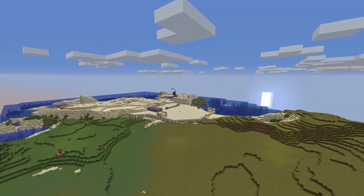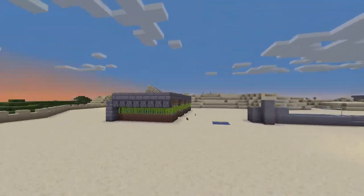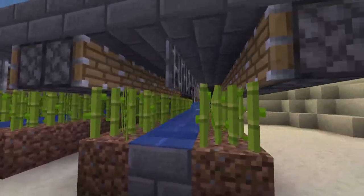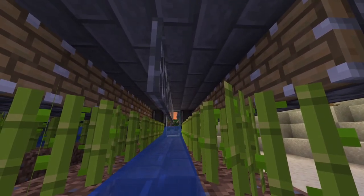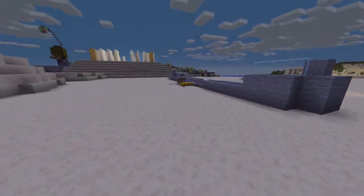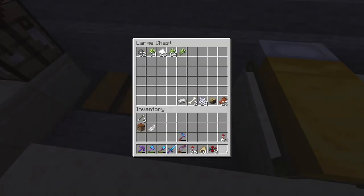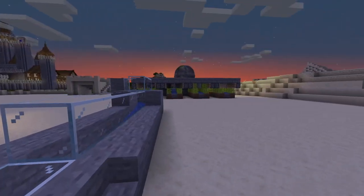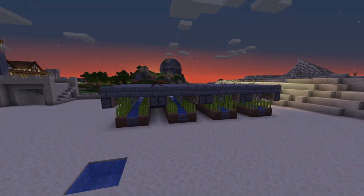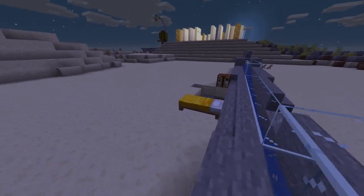Over there in the farming district area, this is a Tango Tech sugarcane lossless farm. As you can see it's not done — the sugarcane pops up and ends up on the ground, and I have to pick it up. Because we don't have a collection area yet, I put it in a chest. But it's working, it's great. Maybe we're gonna add modules — we can build it bigger. Yeah, it's working perfectly.